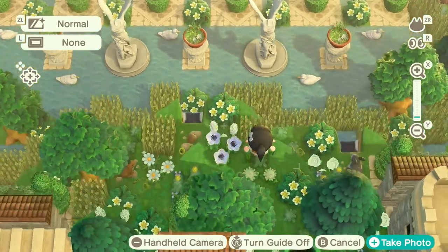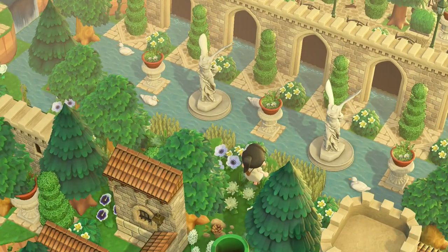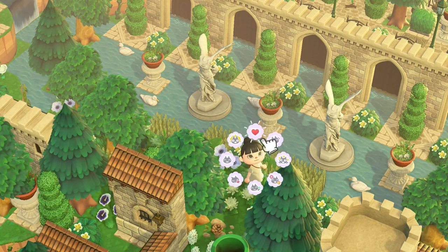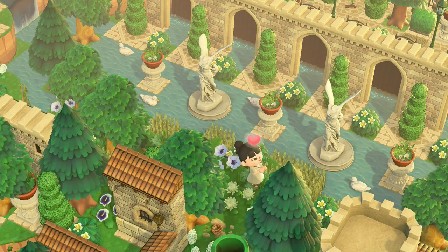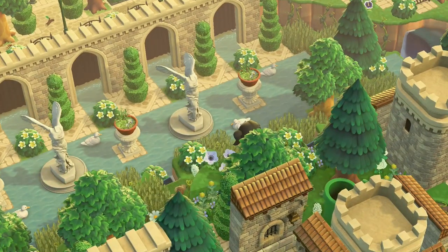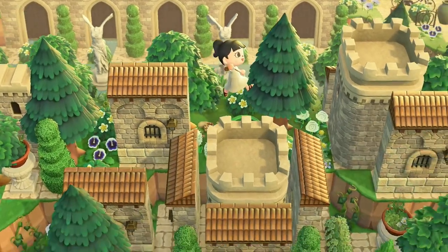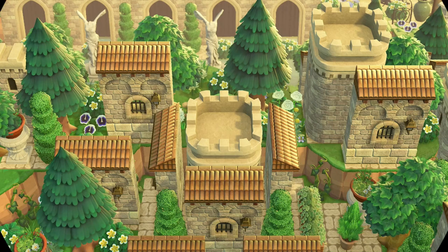We have the castle gate kind of framing out these little tunnels for the water to flow through, and behind the castle wall is actually a black curtain partition — so that's kind of how you can achieve a look like this. We will get a closer look at this land bridge later in the video so you can see a better view of it. It is just completely different from what we normally see, and there is just so much detail just on the bridge itself.